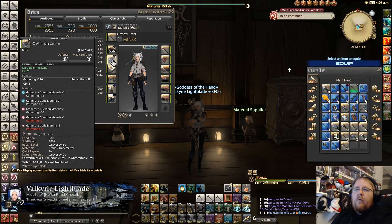For the chest piece, put in one grade six for gathering and one grade six for perception, then two grade five gathering. If you have a grade two perception you could stick that in there, but I didn't have one so I used what I had.